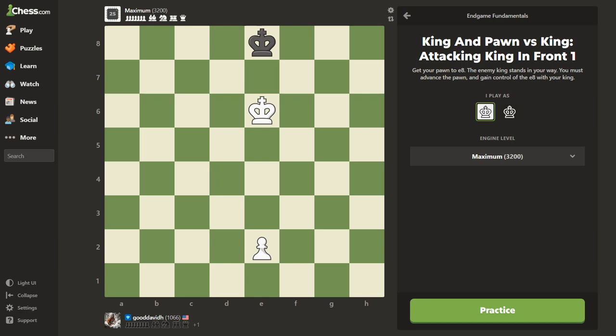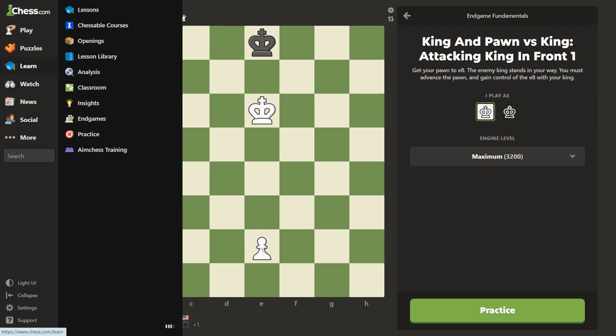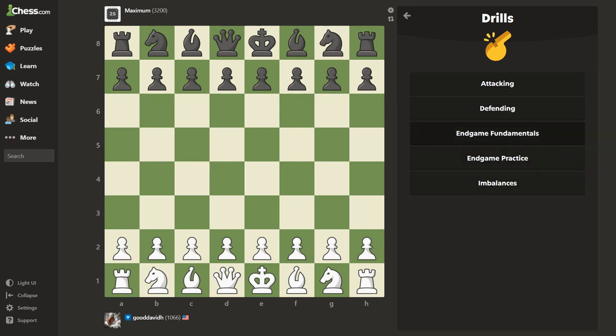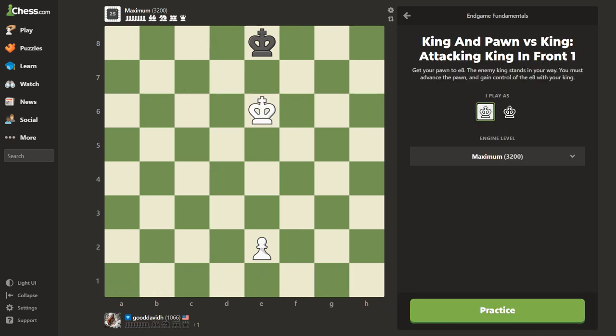I'm practicing these daily and getting better at it. What you want to do is come over to Learn, click on Learn, go down to Practice, go to Drills, click End Game Fundamentals, and start from the top. I put this at the maximum 3200 — you can use the slider any way you want — but I do it to 3200 so that I'm playing the best and there's no room for error.